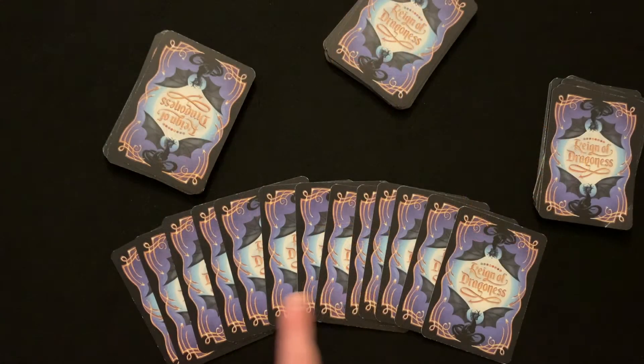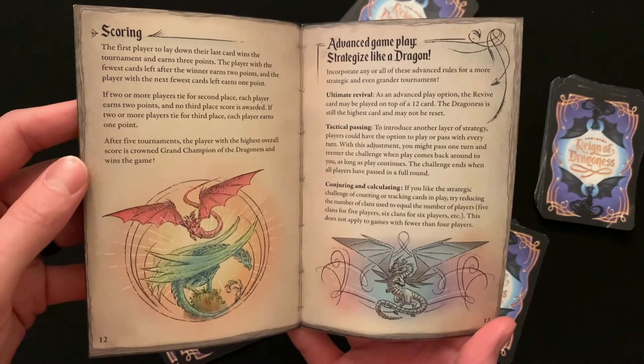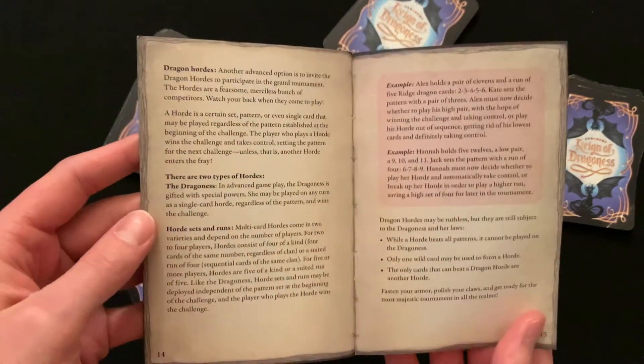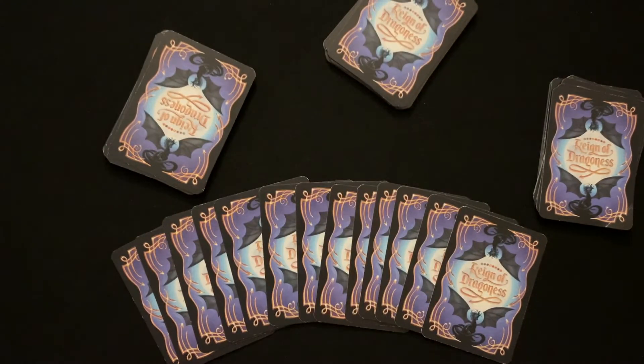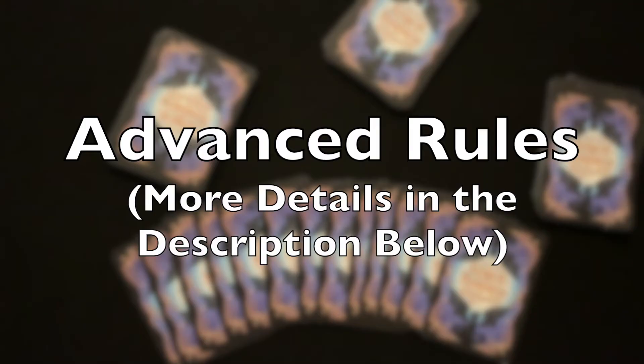When dealing the cards, not all of them will be dealt out. You will just deal 13 to each player. However, if you like to count cards and want all of the cards to be dealt out, you will need to set up the game using the advanced rules. Throughout the video I will touch briefly on the advanced rules, but for more details you're going to want to check out the description below.